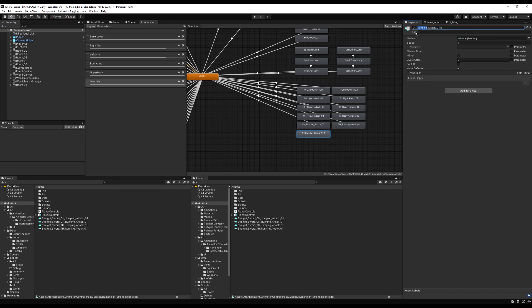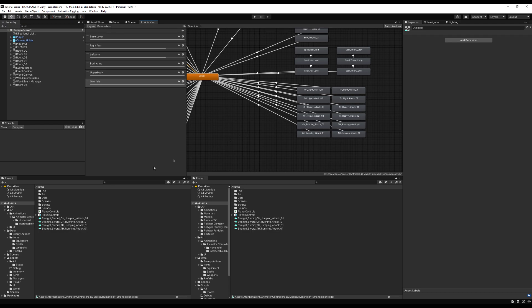Normally you would have some unarmed animations here, because when we equip our weapon it equips an animator override controller and changes the animations depending on the weapon you're holding. Since I don't have unarmed running or jumping attack animations, I'm just going to use these as my default placeholder animations. I'm still going to go through the process of dragging them into the weapon controller to show you what I mean. Normally I would have Unarmed_Running_Attack_01 and Unarmed_Jumping_Attack_01 — no two-handed because you can't two-hand the unarmed weapon. I would override these animations in the controller, but since I only have these animations I'm going to drag them in and still override them just to show you the process.